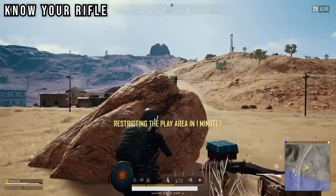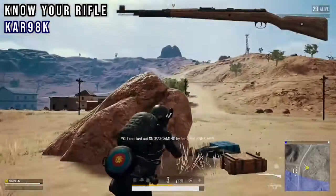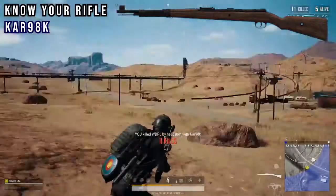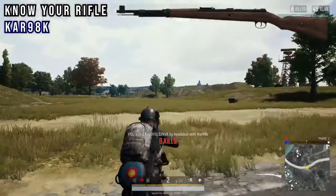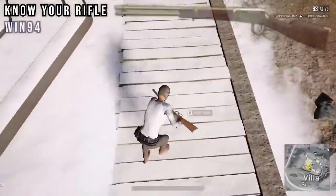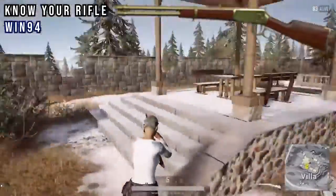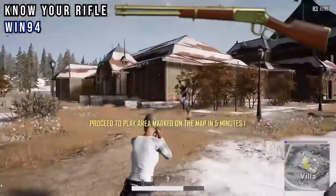Although the Kar98k has more bullet drop-off compared to the M24 over that first 300 meters, this rifle supports bullet loops to allow faster reloading. For no reason other than personal preference, the Kar98k with bullet loops is my go-to sniper rifle out of the world-spawning bolt-actions. The Win94 is a fun rifle to use and bound to provide a few laughs, but without the ability to house a scope and its inability to one-shot a level 2 helmet, that's about all it's good for.